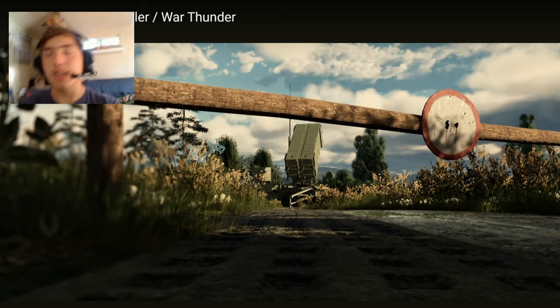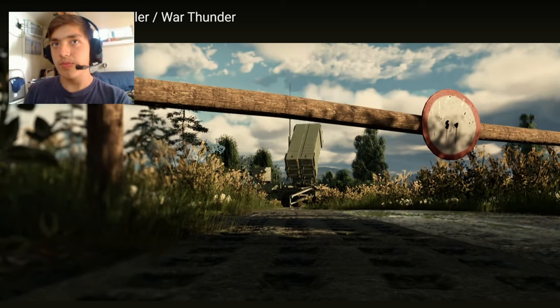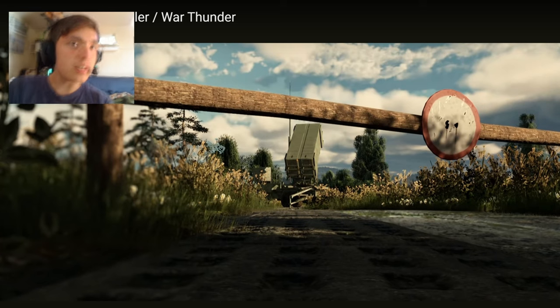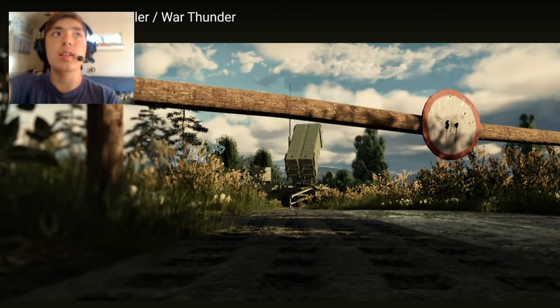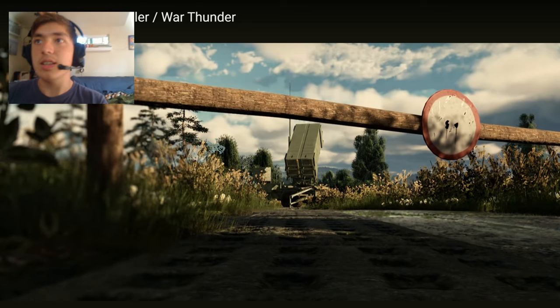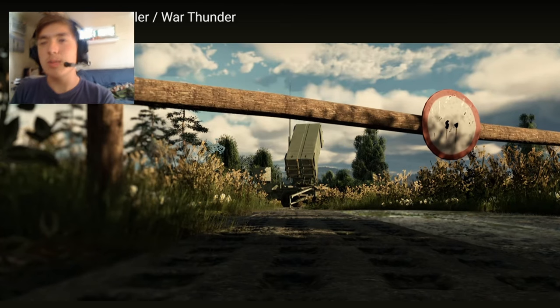That looks vaguely familiar from my time on Google looking at military vehicles. That's an anti-air — maybe on a truck or just kind of sitting there. It's a ground map. I remember this map — the Log, I think it's like Sweden or something. Got the castle off to the side. That's the middle section of the map. A Patriot missile system on a ground map?